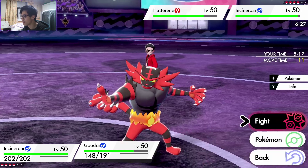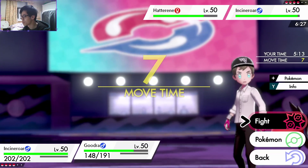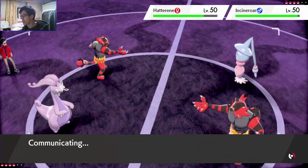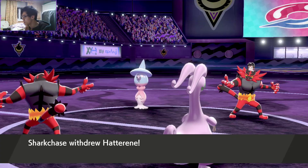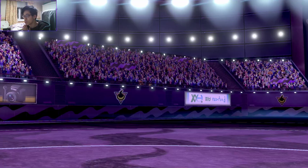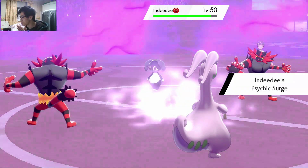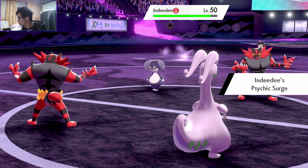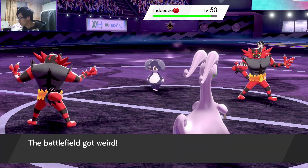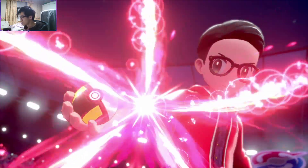Maybe we just keep on Snarling here and Max Boost the Hatterene. I forgot how strong Goudra actually is against Hatterene. Is this a bad switch? That's an okay switch. It is more likely that Indeedee carries Protect, and if you had Taunted into Protect and lost the Fake Out on turn 2, they could just Follow Me Trick Room.